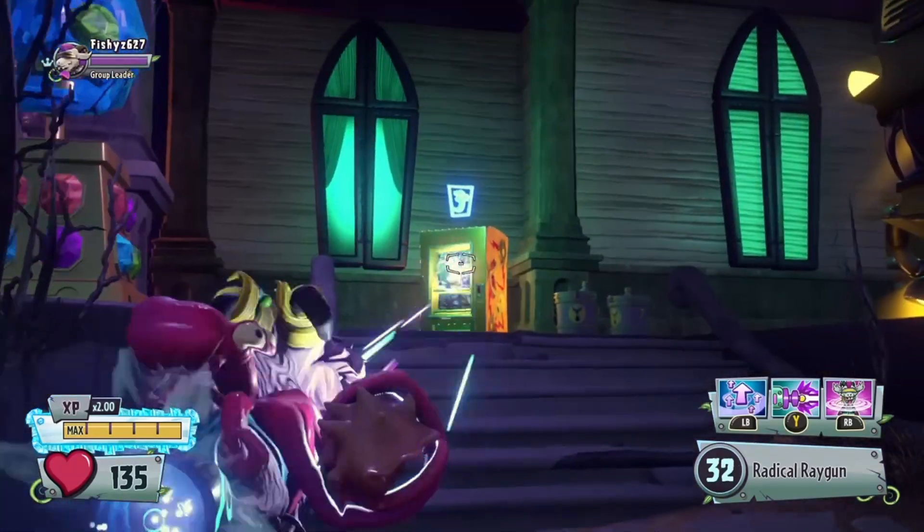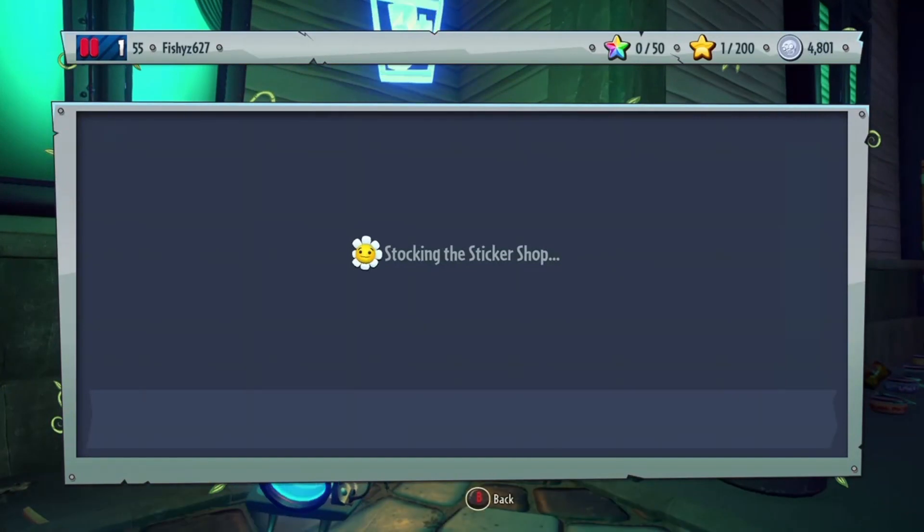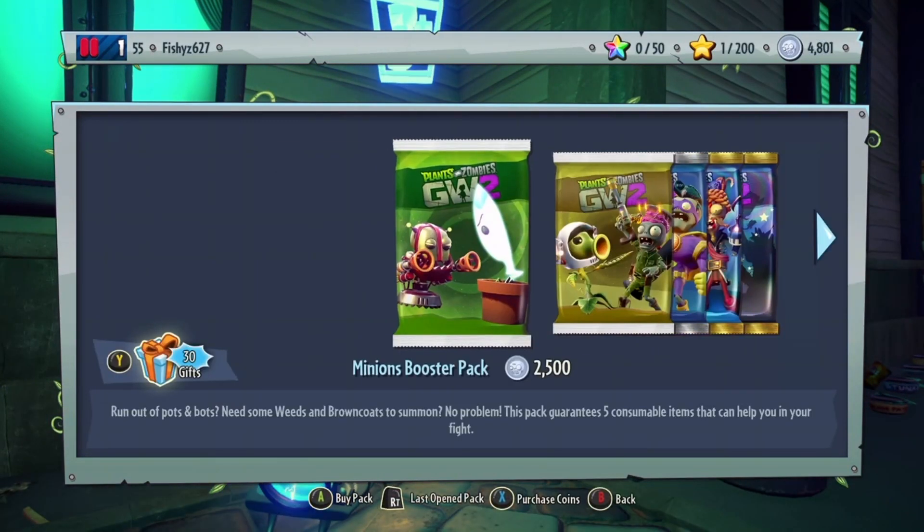We don't want to be in the mailbox anymore — we want to go all the way over here to the sticker shop. And as you can see right in the corner: 30 gifts. This is crazy.